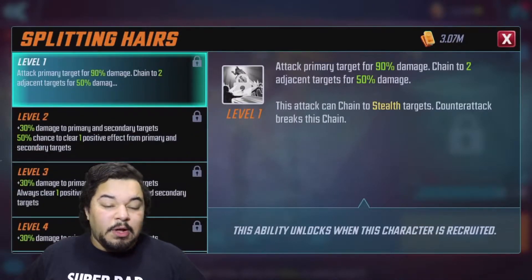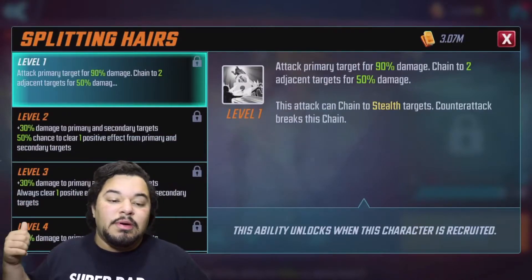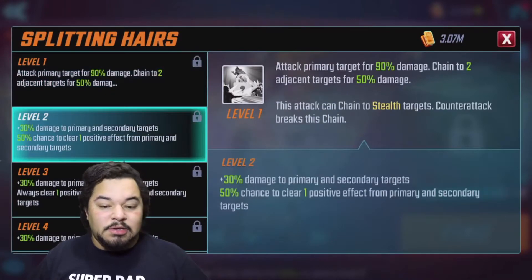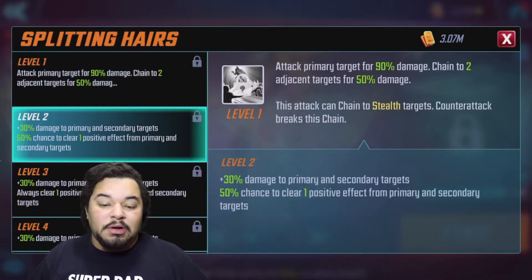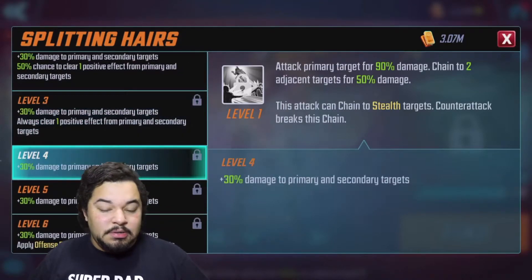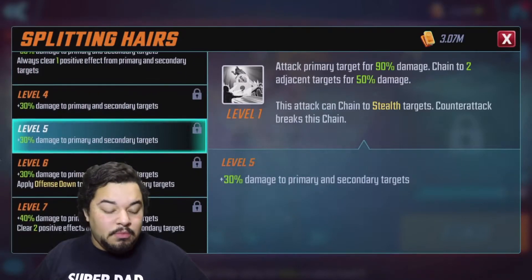The basic ability attacks the primary target for 90 damage and chains to two adjacent targets for 50% of the damage, then it continuously scales up. You also get a clear of one positive effect from primary and secondary targets, which is really good. Then another positive effect clear from primary and secondary targets, plus another increase in damage.